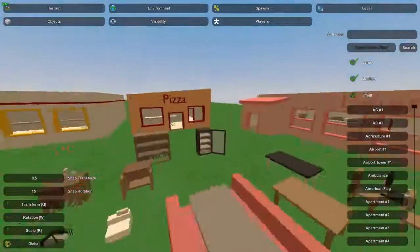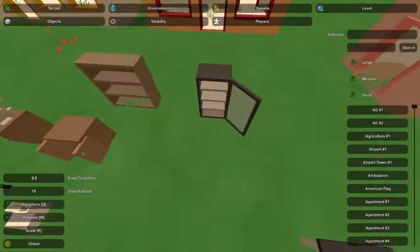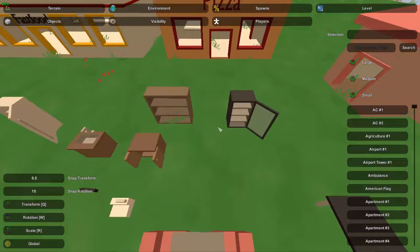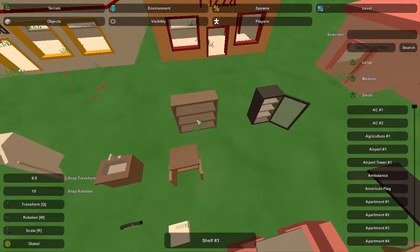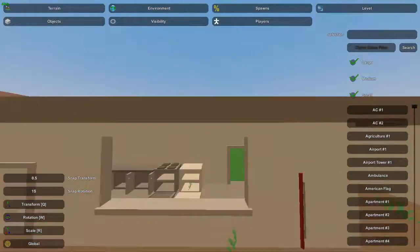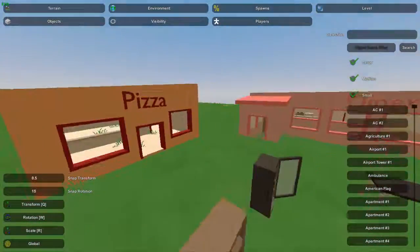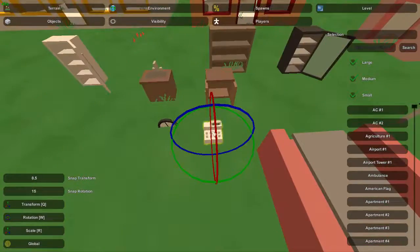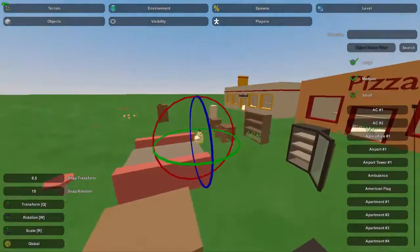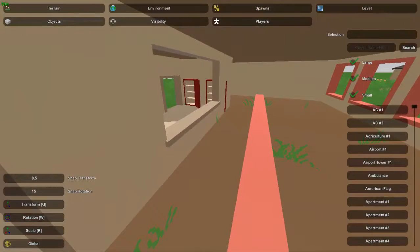That's about it for the kitchen area. There are some other options though: cooler number one could be used instead of or in addition to a fridge. There's also shelf number three, which works well as a pantry-like object — you can fit it in wherever. I just decided not to use those in this case.